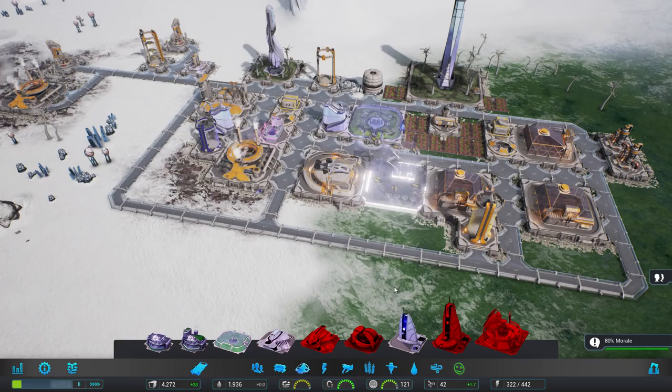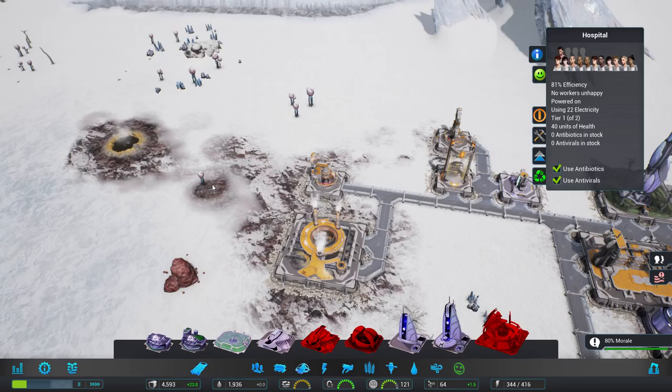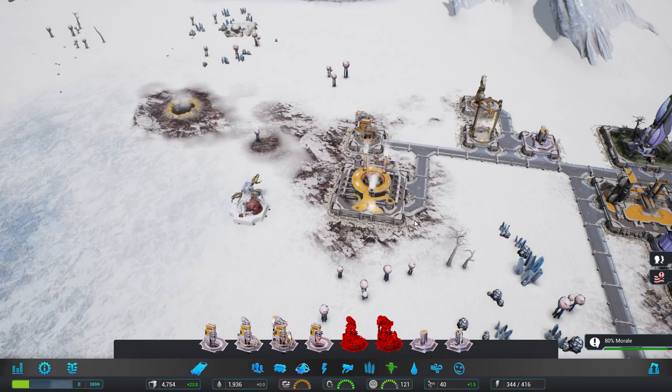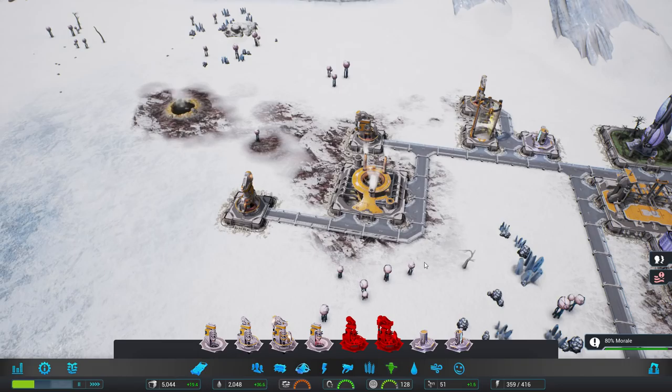People are living here. Happiness module. One hospital coming right up. They can be upgraded — use antibiotics. We don't have any antibiotics or antivirals so we will need to sort that out. Just checking iron — not quite yet beating things. I think with another mine over here we'll be able to achieve that goal. There it is — mining up.